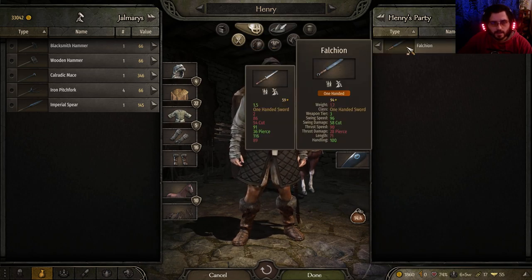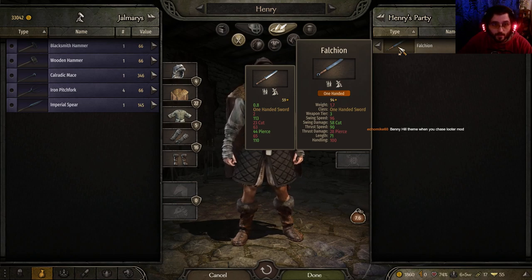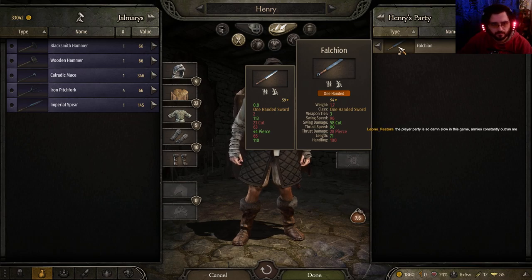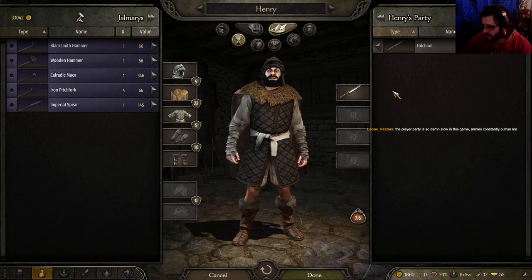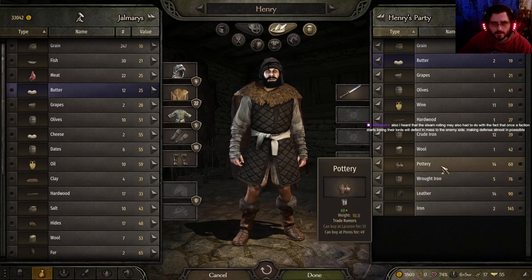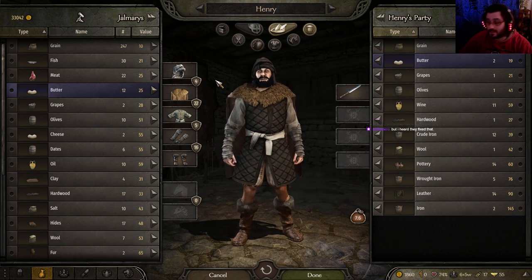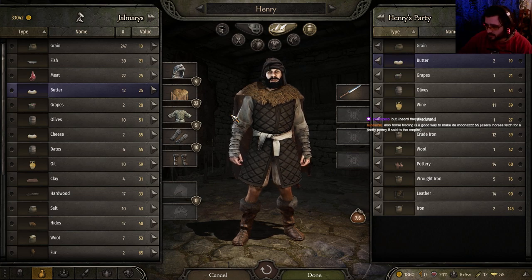Falchion — handling 100, swing speed 96. How does this compare to the weapon that I have? Thrust speed is much, much better on that. Thrust damage 28, 44 pierce damage. Handling is not better on that one. Benny Hill theme when you chase looters? Benny Hill theme mod should be added. Player party's so damn slow in this game — armies constantly outrun you. Remember to rest up and get a lot of horses in your inventory. Leather for 90? I can sell it at Poros for 169! Hopefully I can sell it northwards — I might go back to Poros just to sell that leather, because that's a lot of leather.